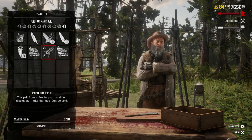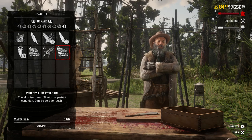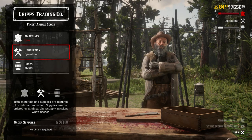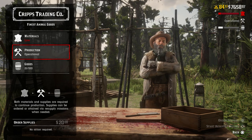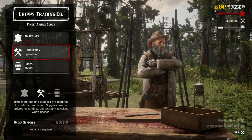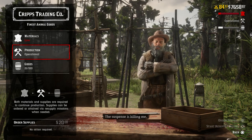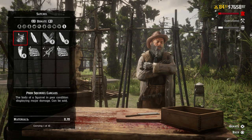We are low, we're gonna donate now, but before that you need production. This is either you can order it which will cost you $20, or a resupply mission where you steal a wagon, shoot some people and bring it back to camp. Let me just top up the materials.